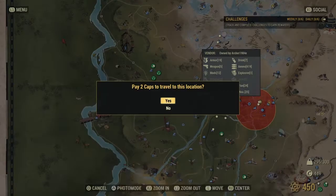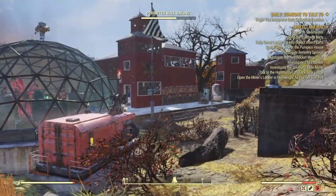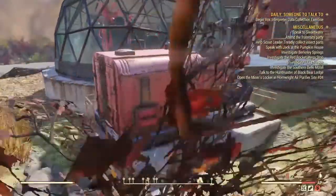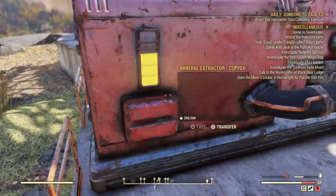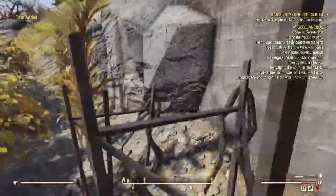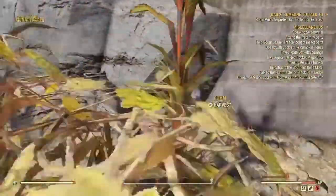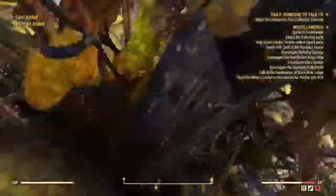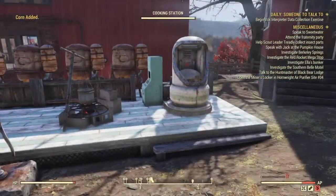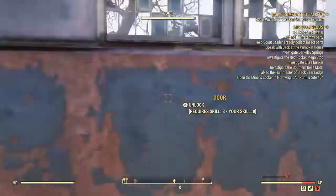Last but not least, let's head over to Archer 1984's camp — the vendor camp of the week. Now Archer's camp is beautiful, a beautiful farm. As you can see, we have a lovely mineral extractor that was actually open, plus plenty of potato plants, corn, and moot fruit. If you're wondering why I always pick these up, it's because not only can you make meals and drinks out of them, but you can actually sell them for a cap apiece — go ahead and sell those, make some little extra caps.